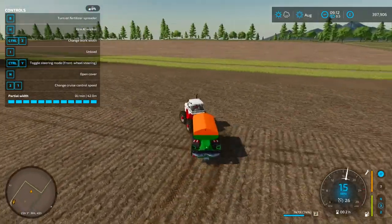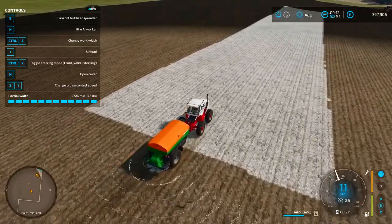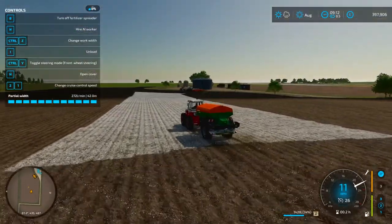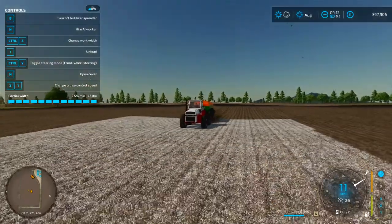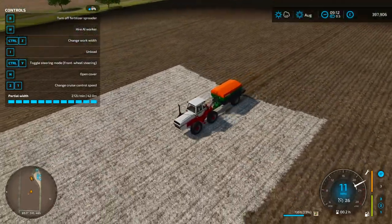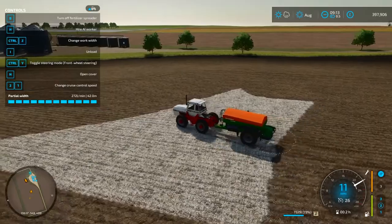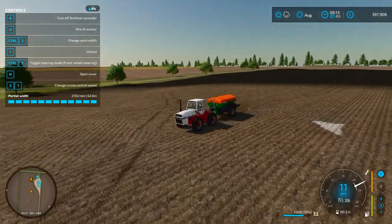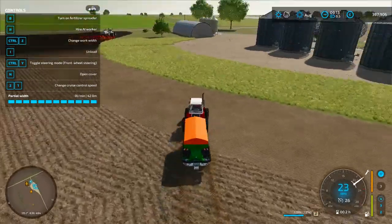Then we'll go back down. I do love a field once it's been seeded — I don't know why. You've got rolling to do as well — that takes forever. You can do rolling because it actually helps the yield. There's something therapeutic about rolling, pushing the seed down into the ground. After seeding, when it levels out and you come to harvest, you get quite a good yield. There we go — that's the field fertilized.